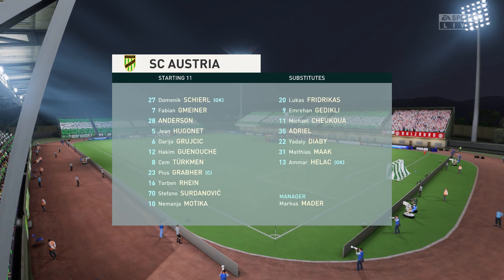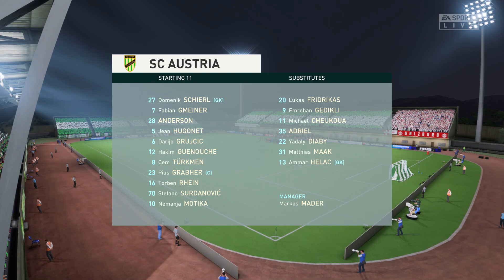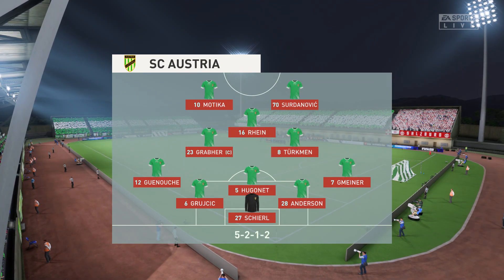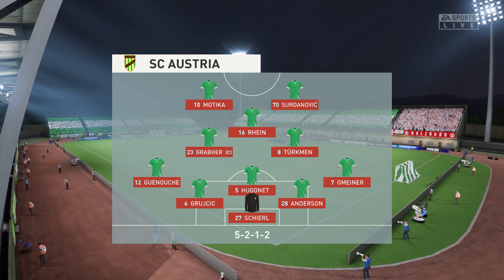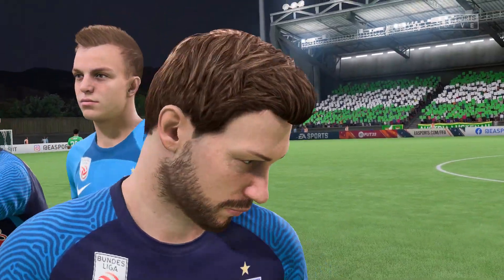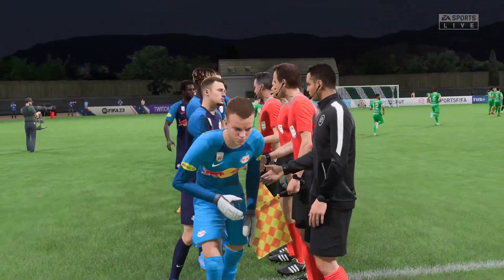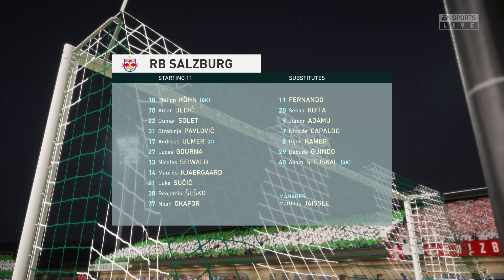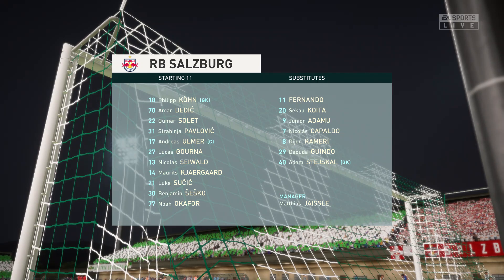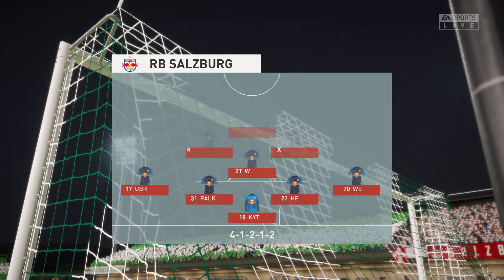This is how the hosts will begin the game today. On paper it looks a fairly cautious approach, because unless their wing-backs can get into more advanced areas, I'm not sure where the attacking width will come from. And the starting eleven for Salzburg — the front two will mostly play together, but there will be times when they split, allowing one of the midfield players to make a forward run between them. He will be a key player for them.